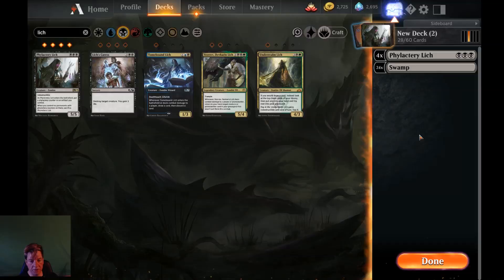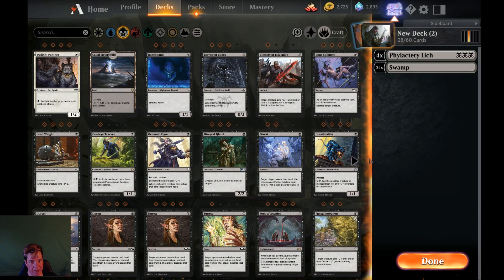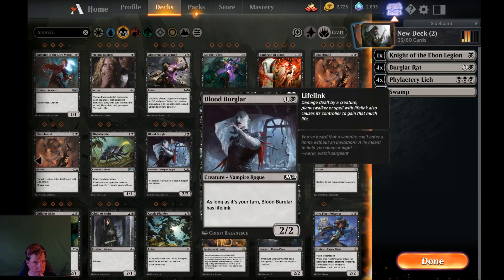I'm going to build a black deck to mess around in this treasure event because I thought to myself: a second-turn Phylactery Lich every game. Well, if you get it — obviously you got to draw it — feels pretty gross. I thought I would build a deck around that concept. We're going to have a whole bunch of mana. I do like Knight of the Oven Legion. I feel like messing with the opponent's hand is the way to go. These guys seem pretty efficient. It's going to be a cheap deck, that's for sure.